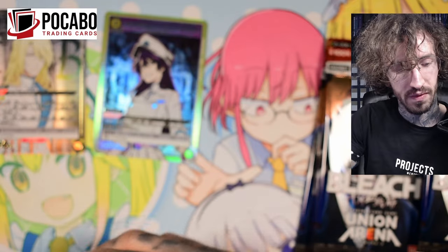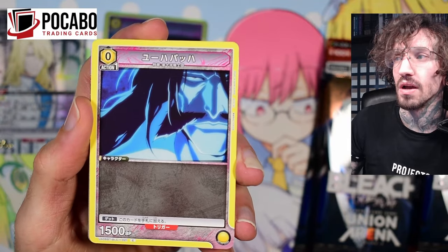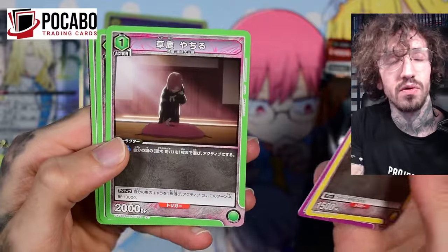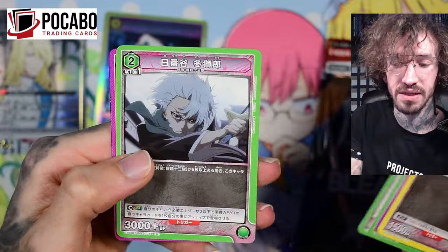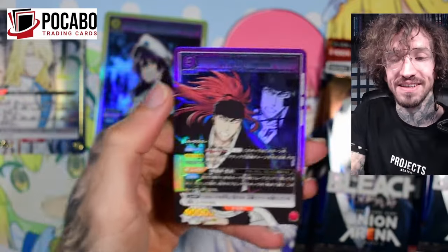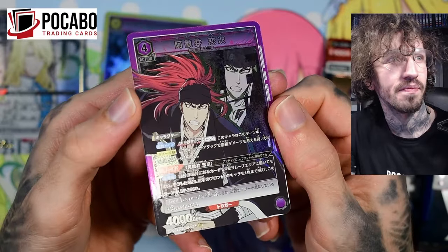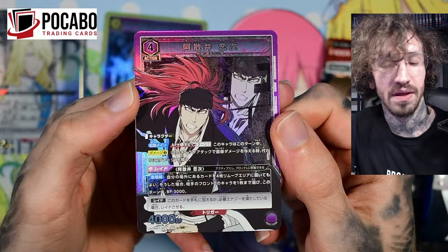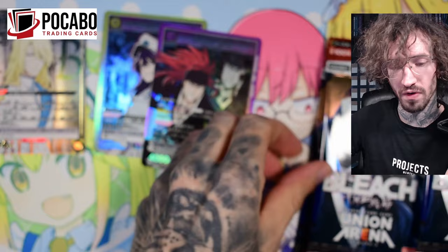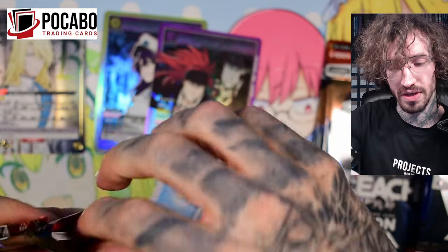I do like them more than the super rares in Weiss Schwarz, for example. We also have like action points — I think even if you pull a parallel foil, you can still get an action point. Please correct me in the comments if I'm wrong. But I'm pulling all of the big hits in the first pack. This is Renji, right? These are very sweet. I hope I can pull a super rare Ichigo from the box. If I can't get a parallel Ichigo, at least I would like to get a super rare.